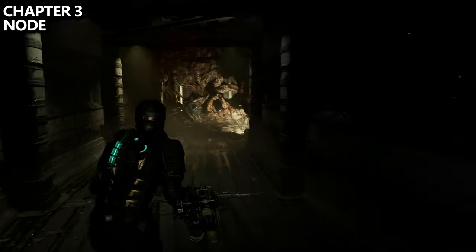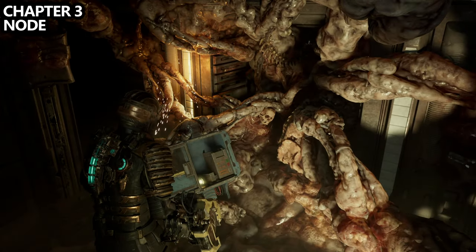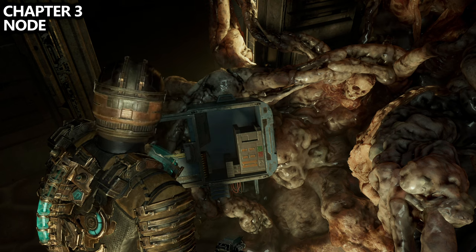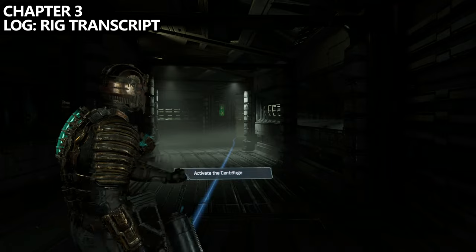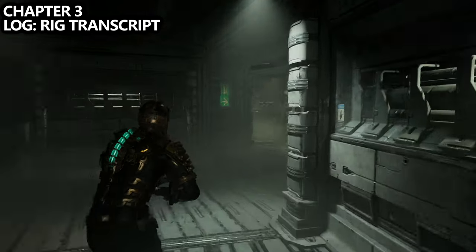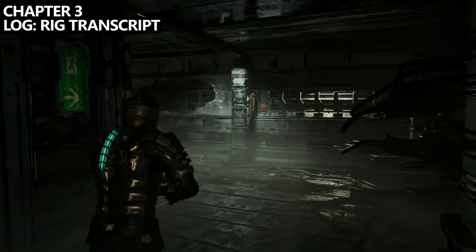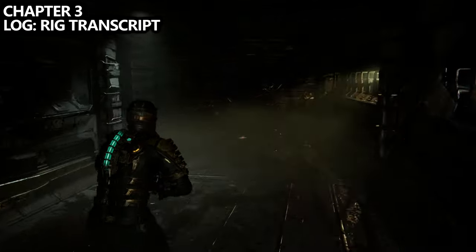Although you may also be spending some credits on additional nodes to level things more. On your way to activating the centrifuge, you'll come through a series of turns going through the hallway, and you should notice a pretty obvious log on the ground near an opening. There are also some credits inside.